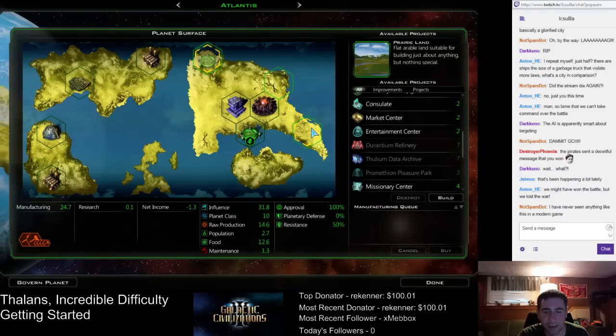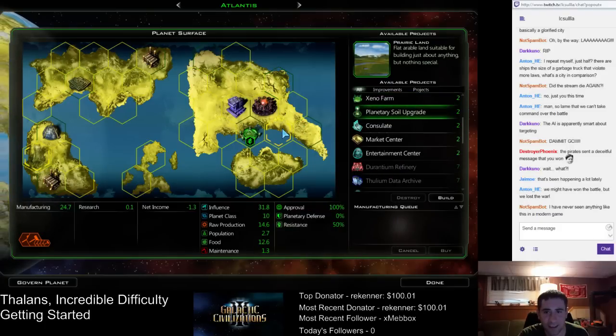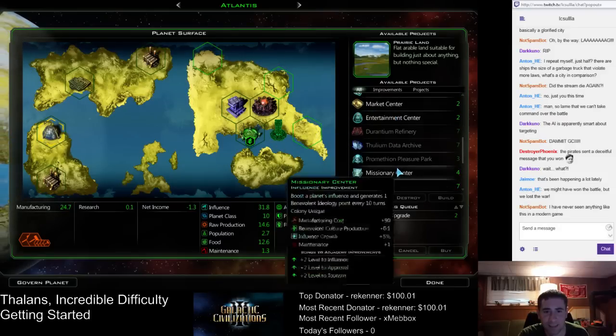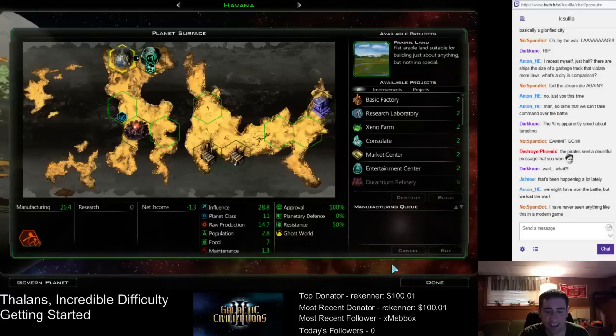We need to cover morale next. So we'll do planetary soil right here, morale building here, entertainment center, and then missionary center next to it on those tiles. And then I'll just toss research labs up here, because why not? Something like that.